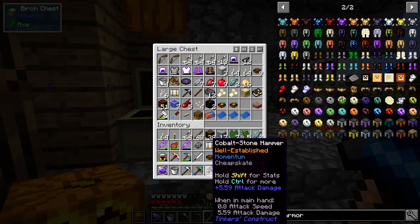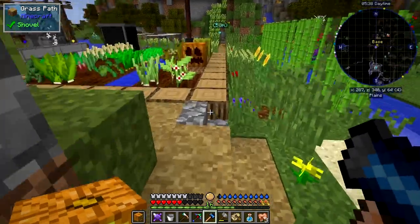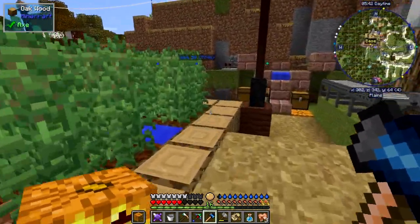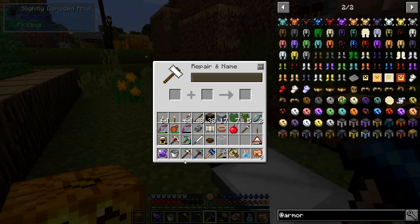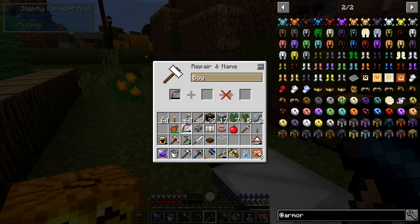I've just noticed I've got a bow here that's infinity. I've got another bow with mending on it and I was going to see if they're compatible - but I think they're incompatible. If I put power five, unbreaking three, mending, then try to add infinity, it doesn't allow it. If I do it the other way it does allow it but I think you lose the mending. So you don't have the option of having both.